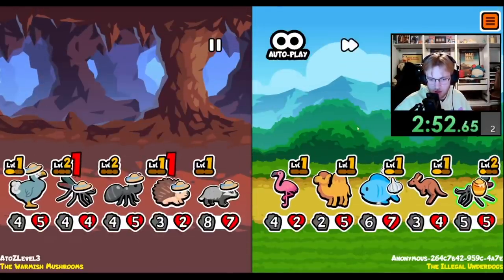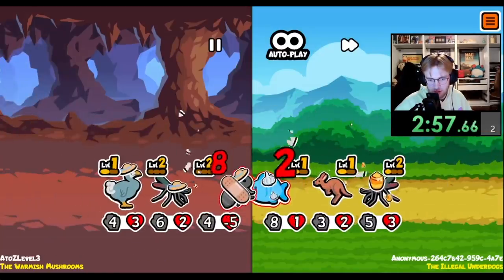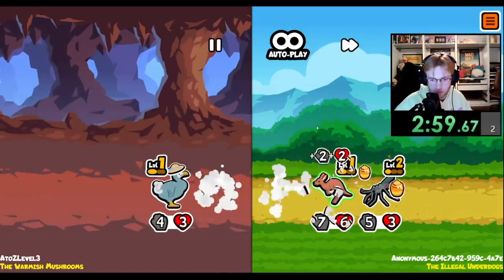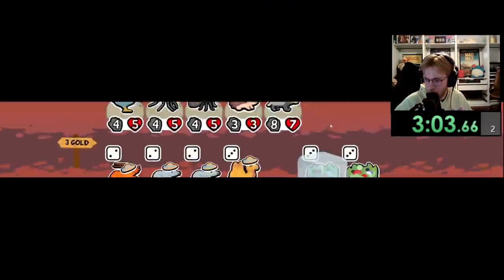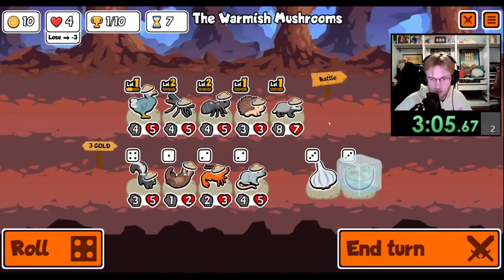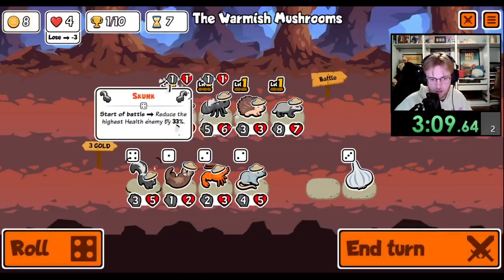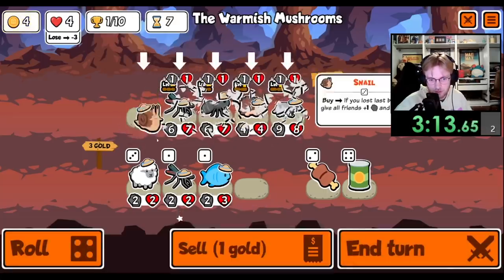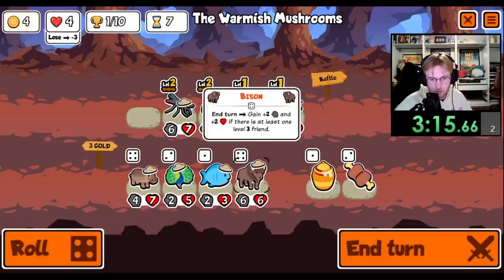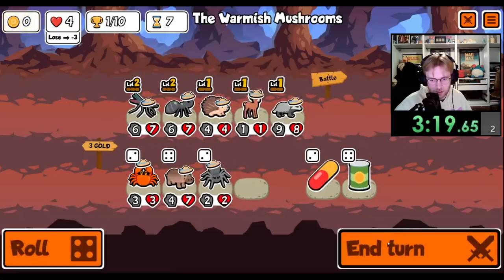We get the badger, he kills the hedgehog. Hedgehog does something — not much, apparently. Okay, dodo's got to go. That's good to have. We can roll twice. I'll take a deer.